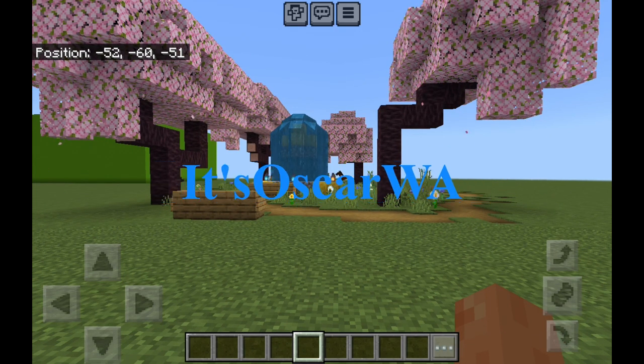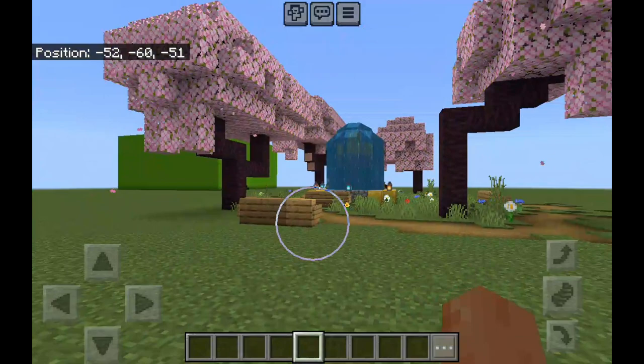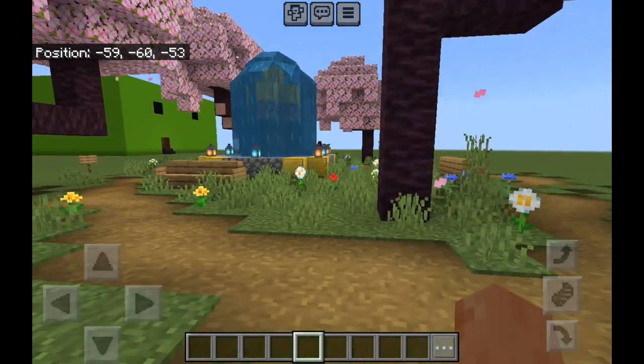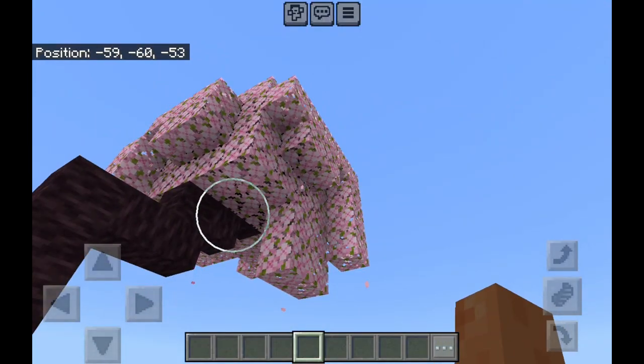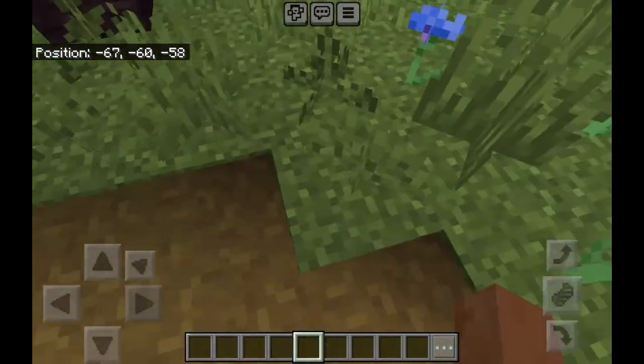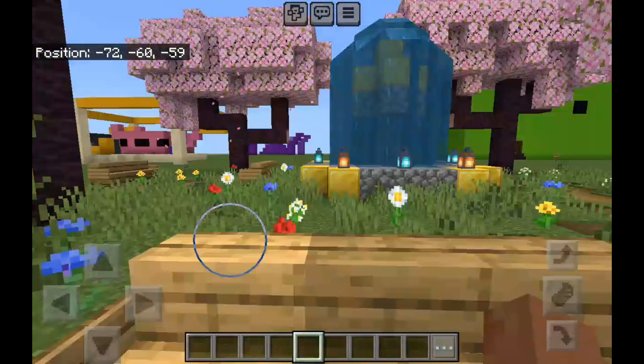Hi everyone, it's Oscar, welcome back. This is my new world, and I've got some more builds to show you. So this is my water fountain — it's got some cherry trees, a path, some flowers, and some benches.